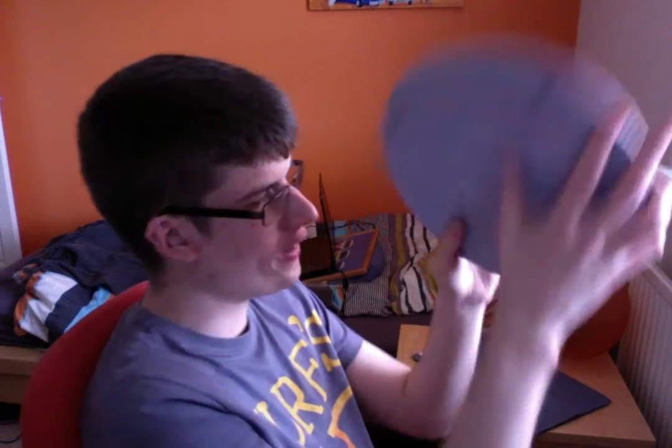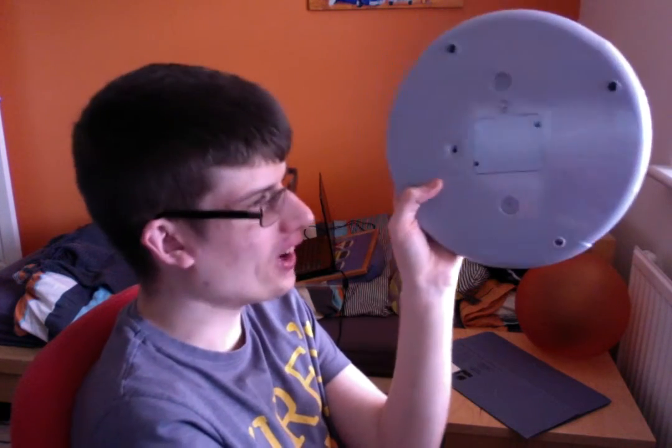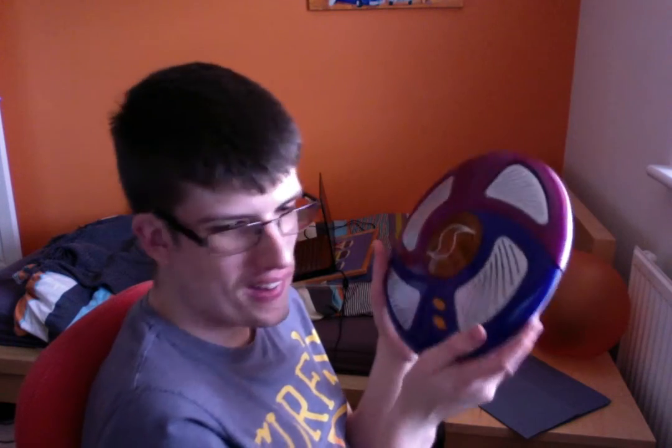And to turn it off, you need to slide the switch on the back. There's a demo and a play button, like the Simon Swipe. You need to switch from demo to play and the game is completely off — the other buttons won't do anything. To turn it back on, you press the on button.